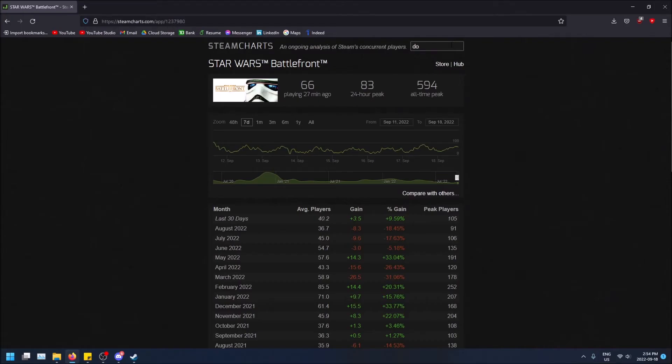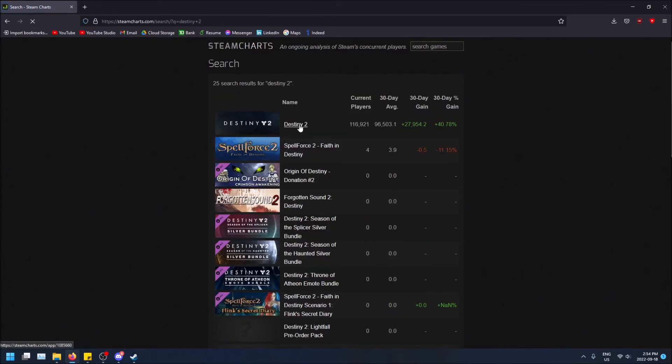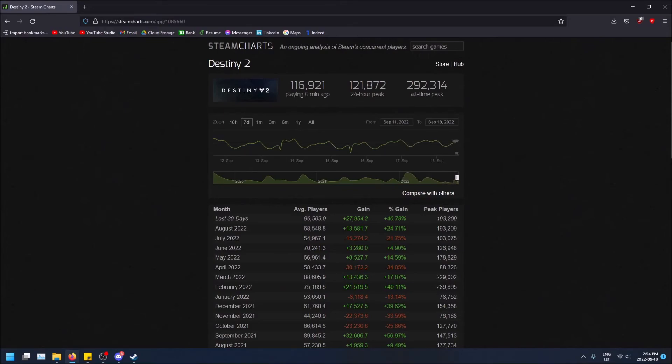If you want to see a bigger game, you can do Dota 2 — click on this, 650,000. Huge game. And even Destiny 2, we can view it through this — it's on Steam, 116,000. So you can view any game that you can get on the Steam store this way.